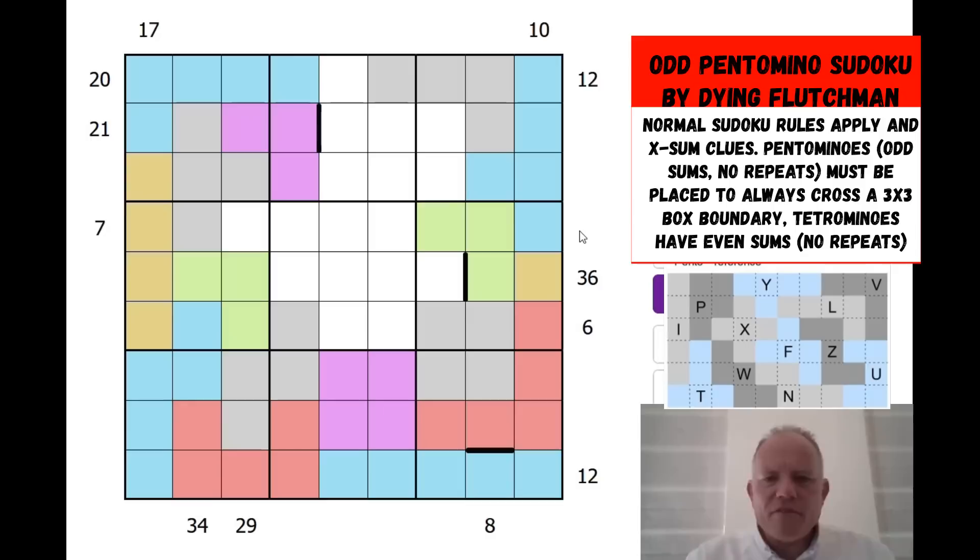What haven't we used? T, Z, W, X — which could well be there — and F. We've got three lots of these gallows shapes beginning. None of those can be T — they could all be the other shapes, but they can't be T. Where does T go? Clearly it could go there. This would have to be the Z, that would have to be X, and then this could be the W, and you could fit the F in. That's possible.